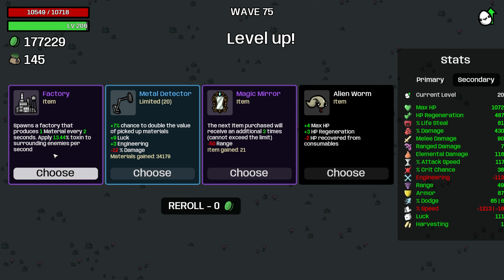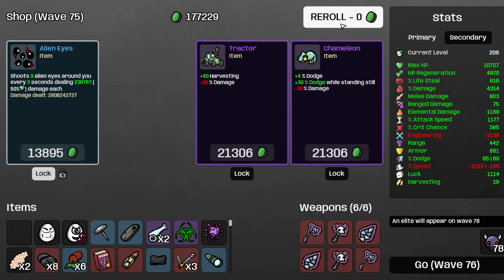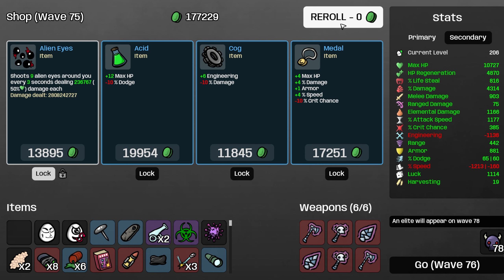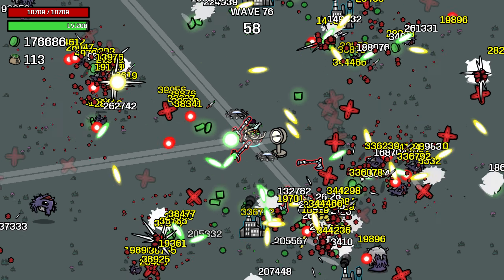I'm gonna take Magic Mirror over Factory here — it's pretty close, I think Factory is insane. But Magic Mirror is my favorite item. Plus we get to take Silver Bullet, and I feel like taking Silver Bullet is kind of powerful there. We're just rolling in the shop now. I forgot we only have a few rolls.